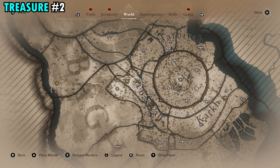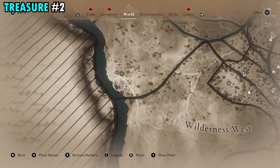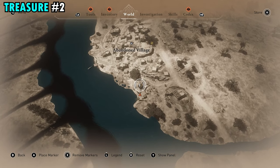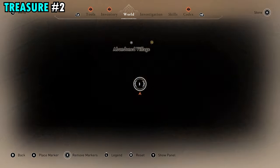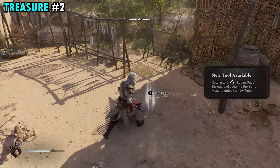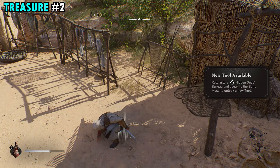The treasure for scroll number two is going to be found as far west of the Round City as you can go, right over here near the Abandoned Village — specifically on the far southern side. Come down to this shack, and you will find the treasure in the ground right next to the drying rack. Pick that up and you will get treasure number two.